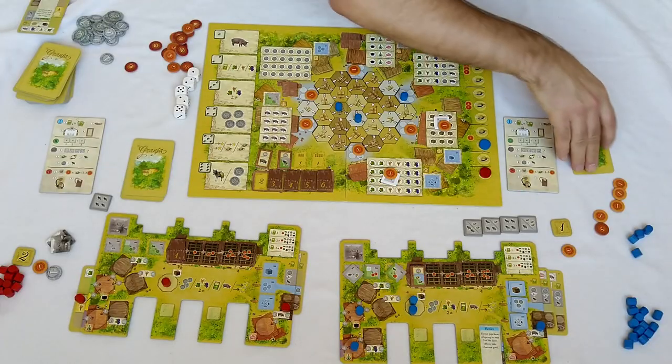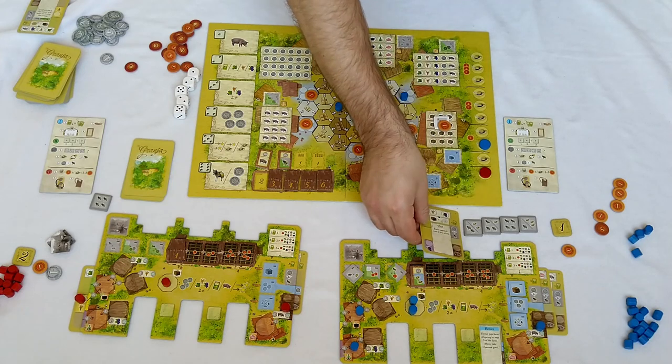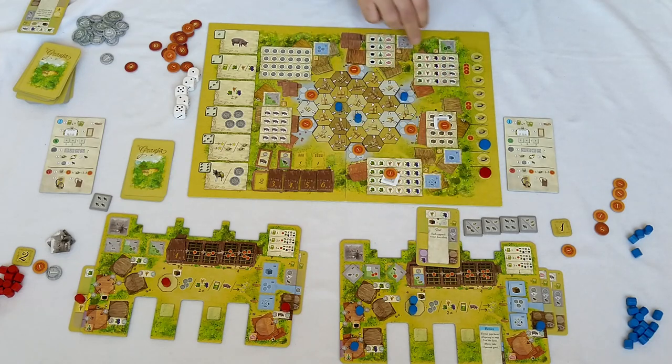What if you deliver to the craft buildings instead of market barrels? For example, if you deliver to a building that needs six deliveries and you complete it in the last round, it gives you six victory points — each delivery gives you one victory point flat, which is still much better than siesta.